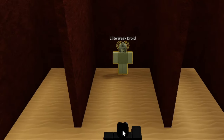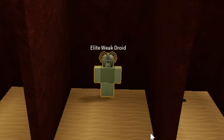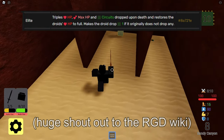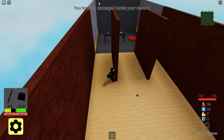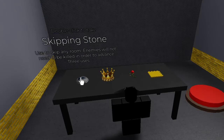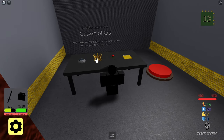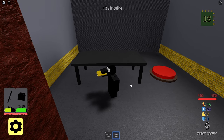An elite weak droid — I just saw the weak droids, but this guy's got the elite modifier. I'm not sure what the elite modifier does, I think it makes him stronger. Because I took no damage, I get a nice reward. There's a skipping stone to skip any room, and there's also a crown. I'll get this golden circuit, which gives you more circuits or currency. Then let's head over to the shop.